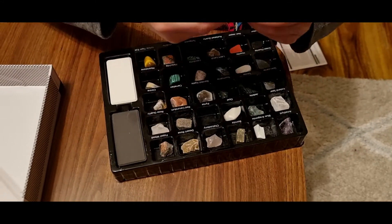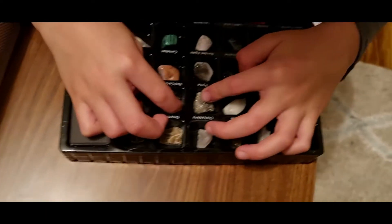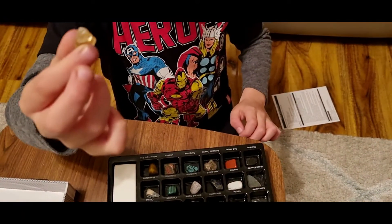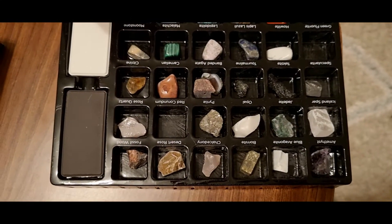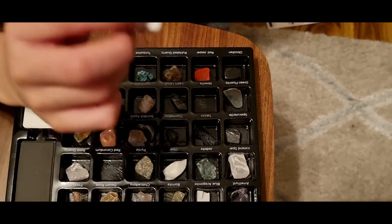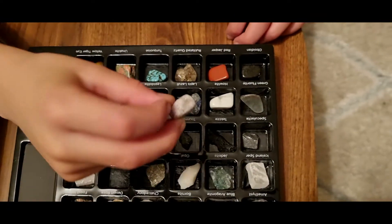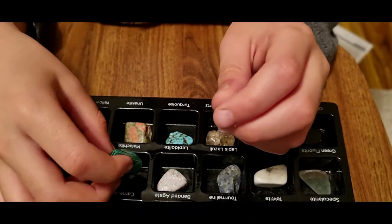Pyrite — fool's gold! Red Cardamon, Carnelian, Citrine, Green Fluorite — that is green, beautiful! Holite, Lapis Lazuli, Lepidolite — stripey stripey green!